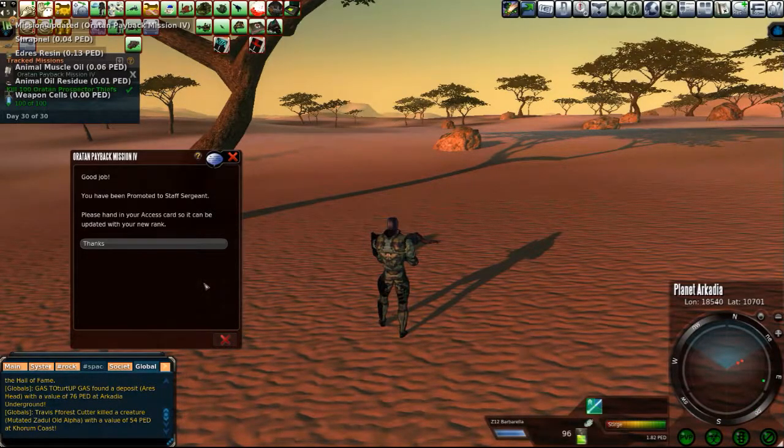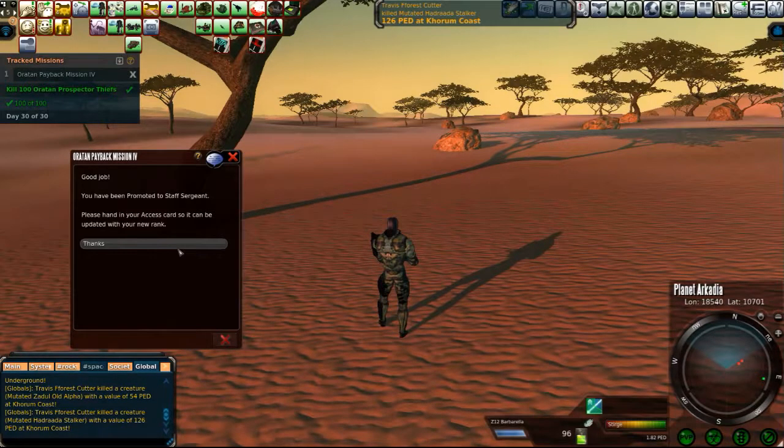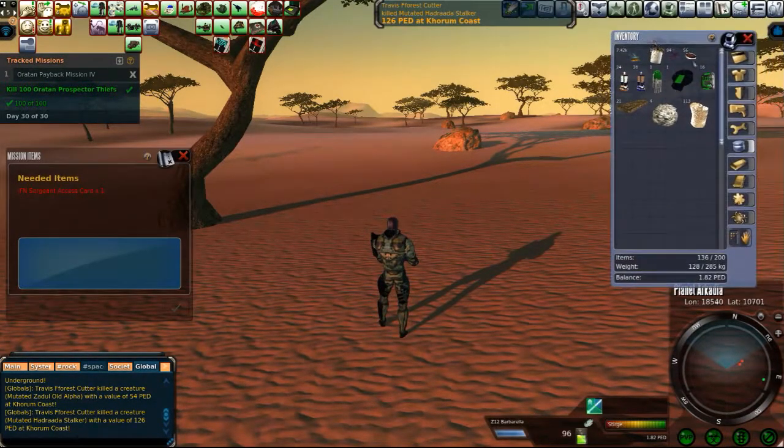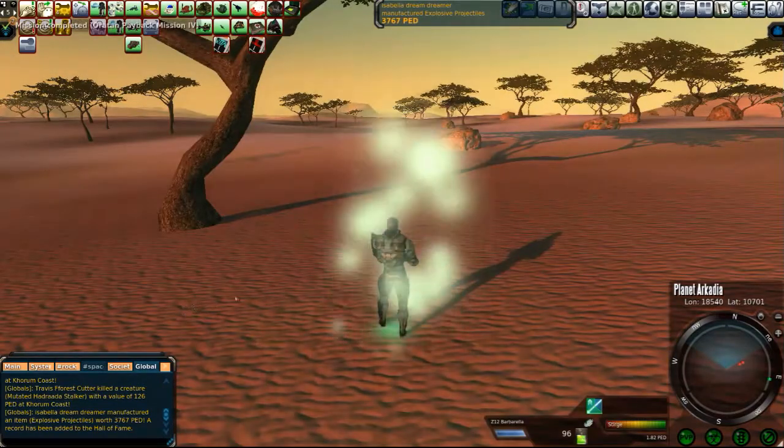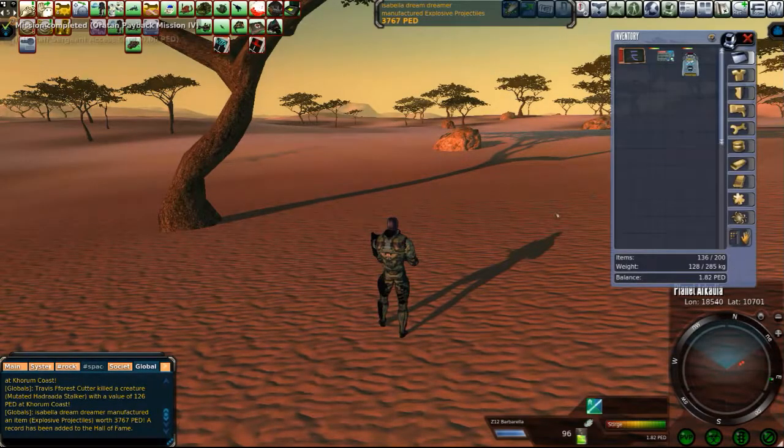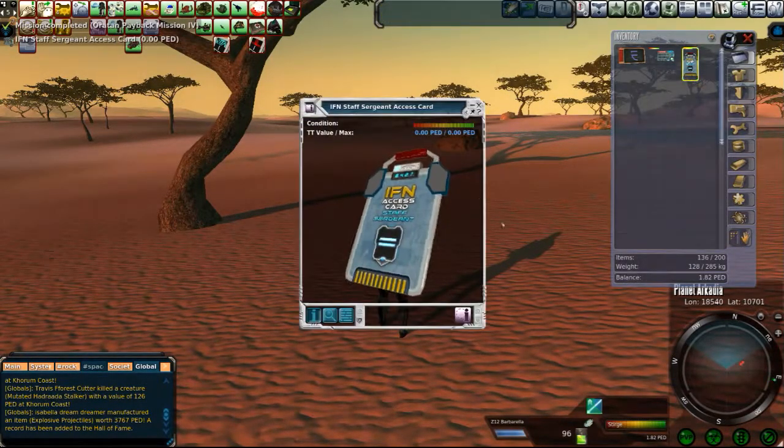You have been promoted to Staff Sergeant. Please hand in your access card so it can be updated with your new rank. Alrighty. So then we go here — IFN Sergeant Access Card. Bam, there it is. We're on to it — got our Staff Sergeant card.